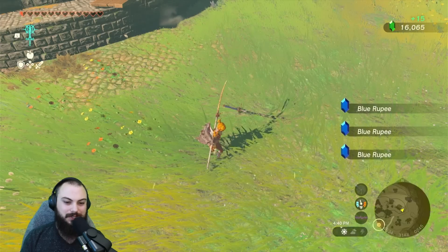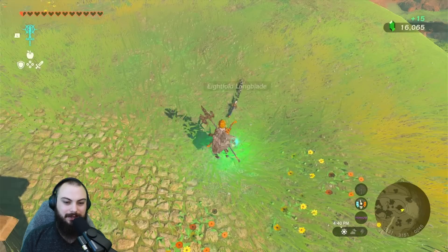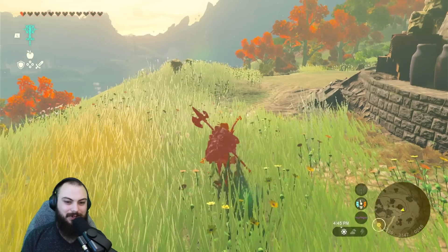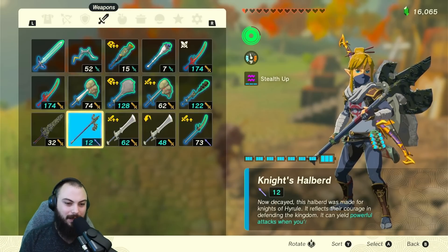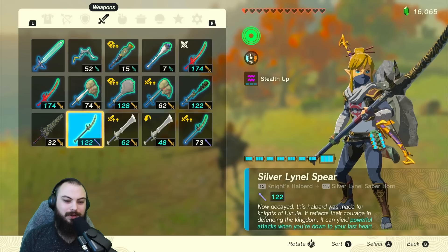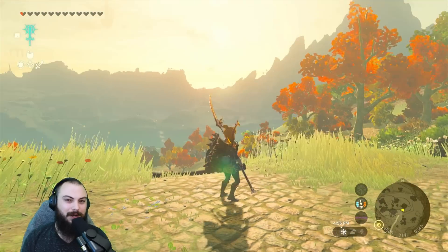There are some really good weapons down in the Depths where you can get unsullied Knight's weapons, and once you get down to the last heart you're going to do mega damage. So what is a good fuse material? Now we're doing well over 100 damage. Also if I throw a Chuchu Jelly out, this Zora spear from the Depths will also double its damage, so we're pretty well overpowered for this.